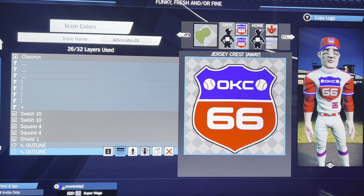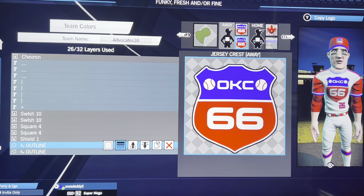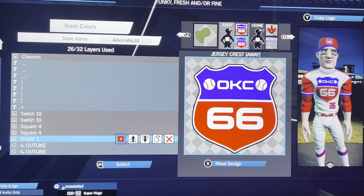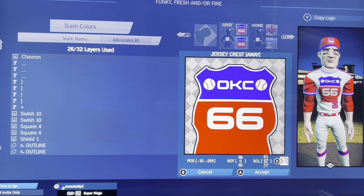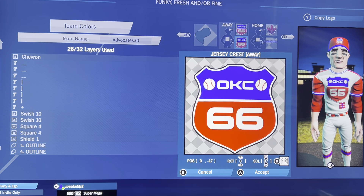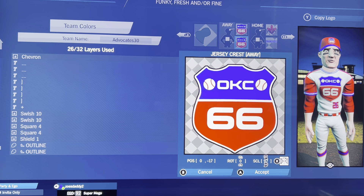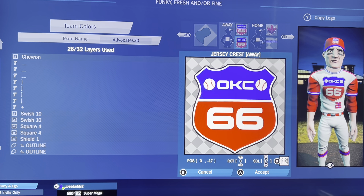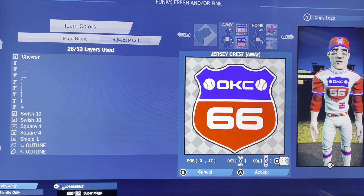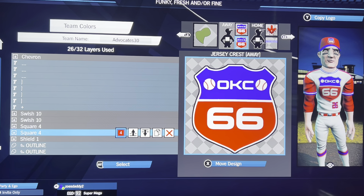So I do an outline in black — I pumped it up two or three times — then I do that outline in white. I think it's three on the black and four on the white. Then it's shield one, which is just a little thinner than the road sign shape. Shield one in red at position zero, negative 17, zero rotation, and 97 scale. If you're new to the channel, I always give: position one, position two, rotation, and scale.